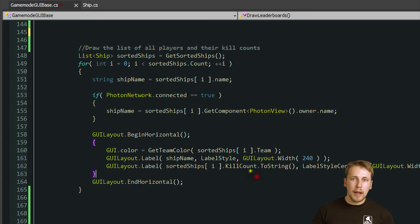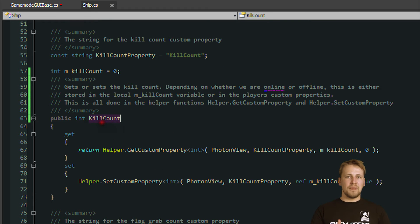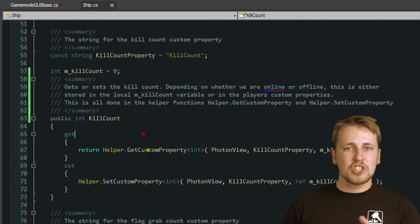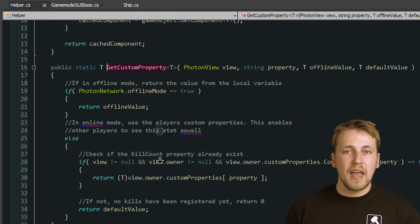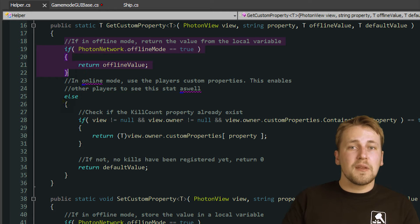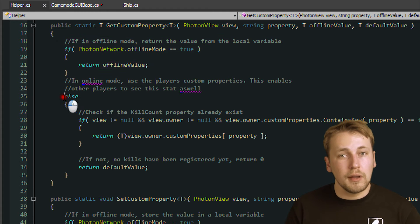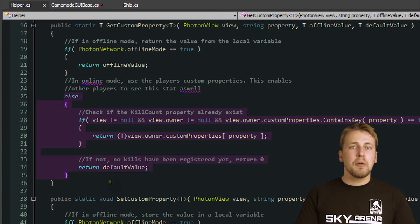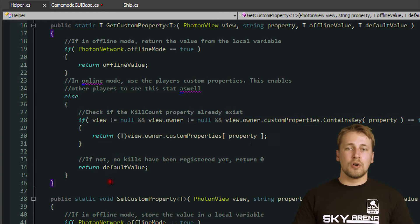You'll notice that I wrote a small helper function to get and set custom properties. Because I want to ensure that the game works online and offline, I have to provide an alternative to the custom properties when the game is played in offline mode. It checks whether we are online or not and either gets or sets the value locally when offline, or stores it in the player's custom properties when online. This helper method will come in handy to keep code duplication low.